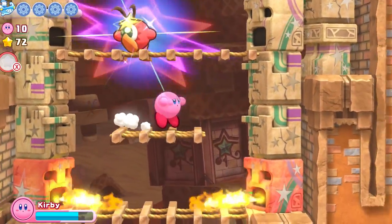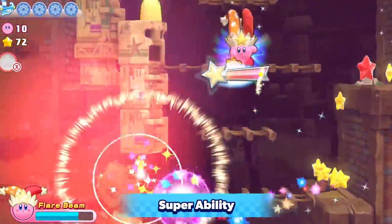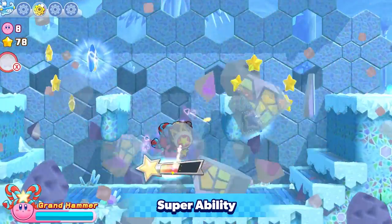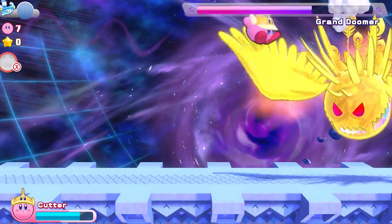Swallow a glowing enemy for Super Abilities. Wipe out a bunch of enemies at once, or break obstacles that are otherwise indestructible. You might even open portals that lead to another dimension. You can do it, Kirby!